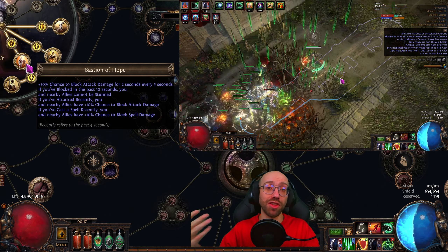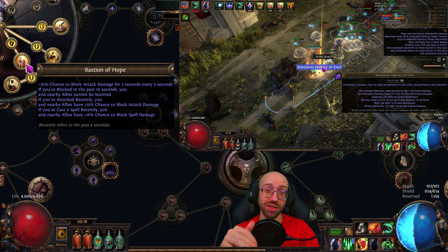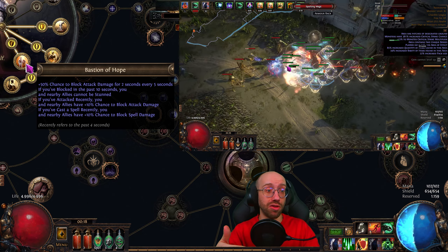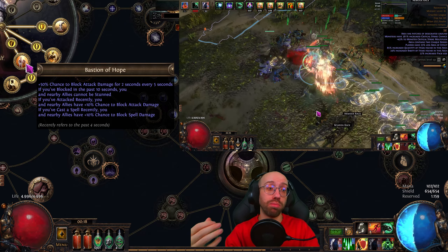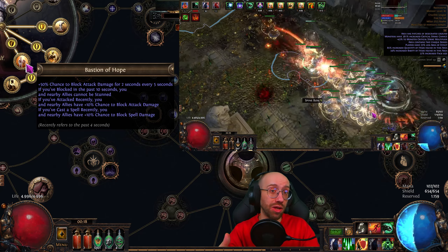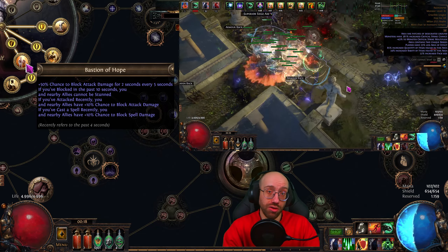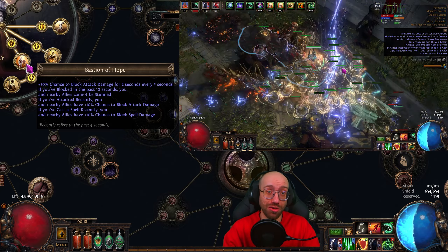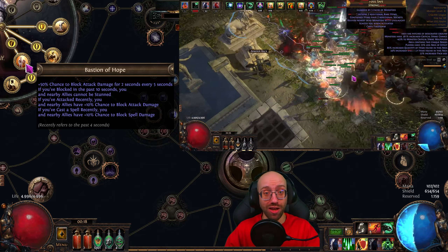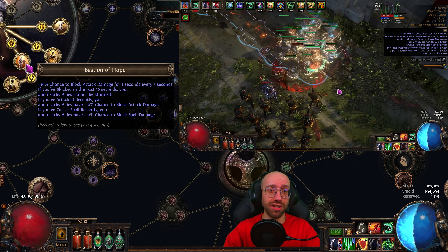For the last ascendancy I went with Bastion of Hope, which gives a big chunk of attack block for two out of five seconds — so basically 40% of the time — and gives nearby allies attack block and spell block if you've used attacks or spells recently. Blocking a single hit means you and nearby allies cannot be stunned. Out of the box this is a lot of quality of life. Necromancer is fine too, and in trade league you can easily make up for what it doesn't provide; overall Necro is probably stronger for offense.